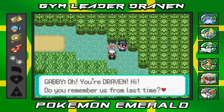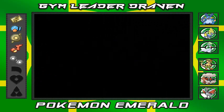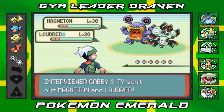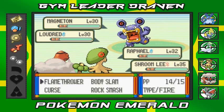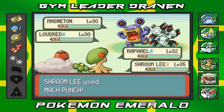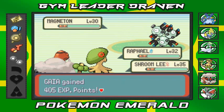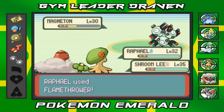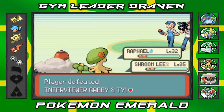It's Draven - do you remember us? Can you show us how much stronger you've become? Interviewer Gabby and Ty would like to battle. Their Pokemon have grown a lot - level 30 Magneton and a level 30 Loudred. These guys are great for grinding experience points. I'm going with Mach Punch to finish quickly. That Loudred will eventually evolve into Exploud, which is when the real experience comes. You can battle them every single time - they never go away and they're at the same three spots only.